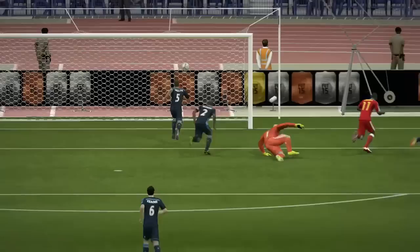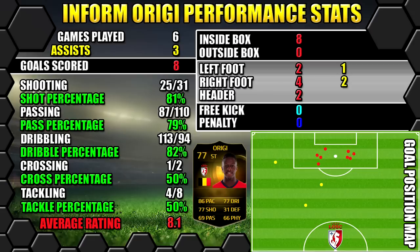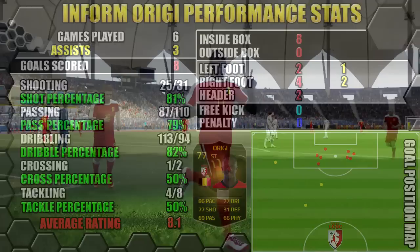In 6 games he scored 8 goals and got 3 assists. All his stats are on the left, goals are on the right. The position map shows you where the goals were scored and assists were created. Overall, we're giving Origi a great 8.5 out of 10.